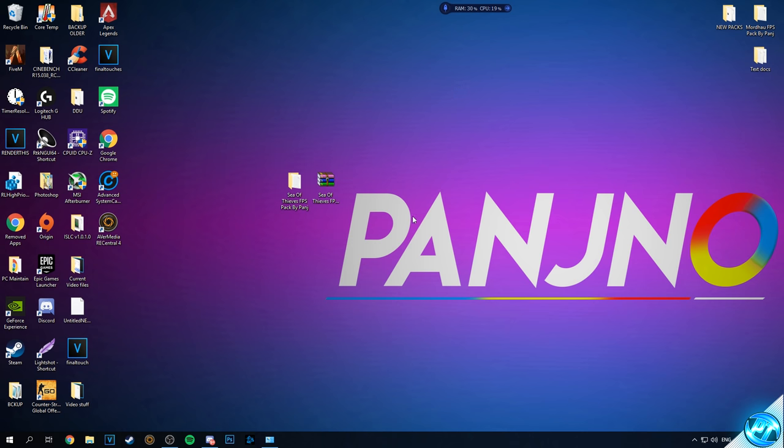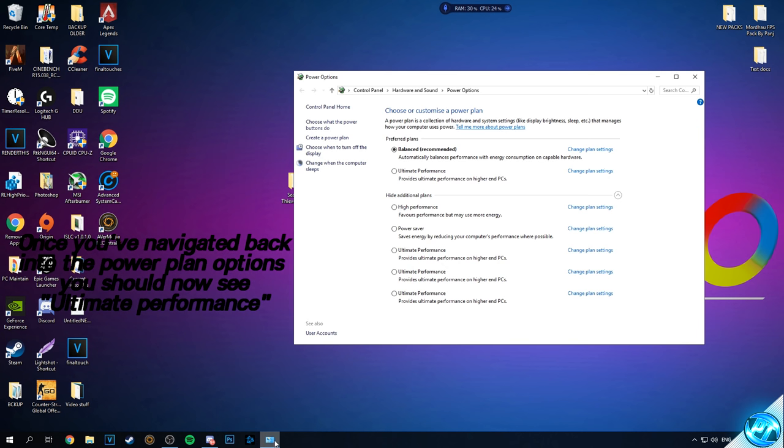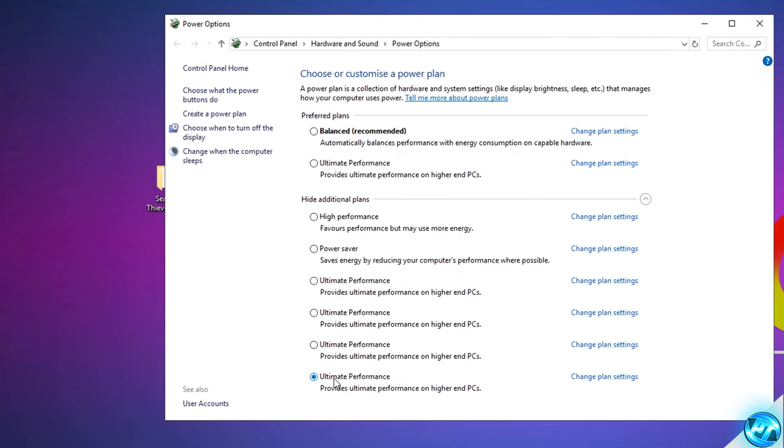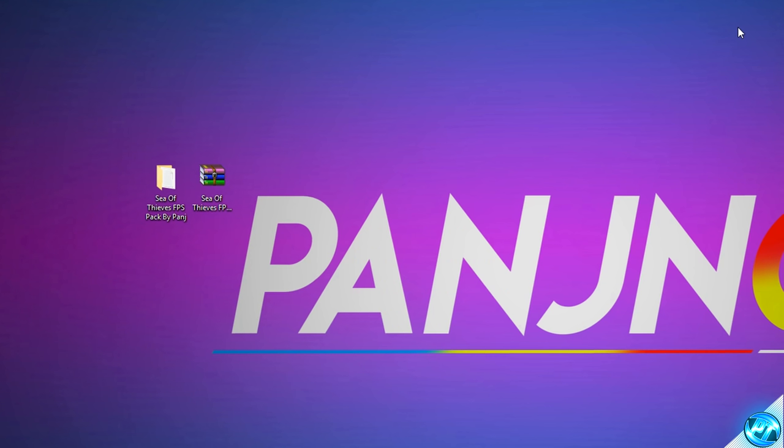To apply it, come back to the power options page you minimized earlier, go to the Power Options tab, click the Refresh button at the top right, go into Show Additional Power Plans, and you should now see the Ultimate Performance power plan. Select it to make sure the dot is checked. Exit the power plan page — that optimization has been applied.